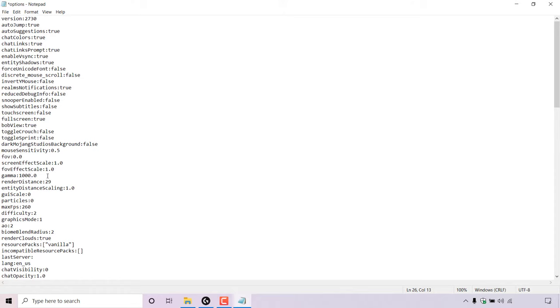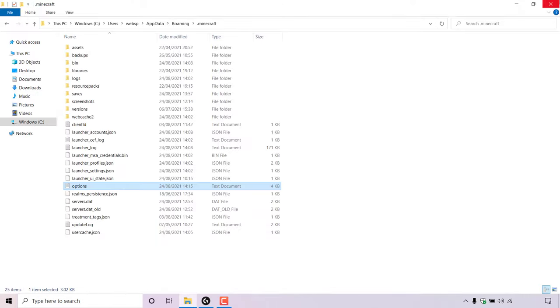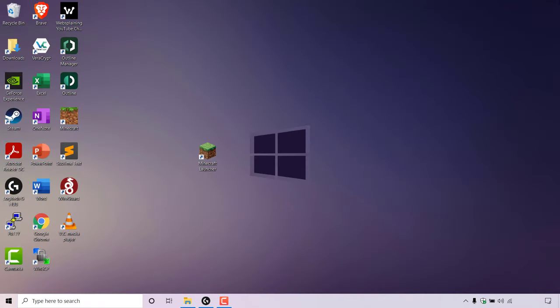Once you've done that, navigate to the top left corner to where it says File. Left click on File and left click on Save. The changes to the gamma that you've just made in Options have now been saved. You can close out of the options text file and close out of the .minecraft folder.